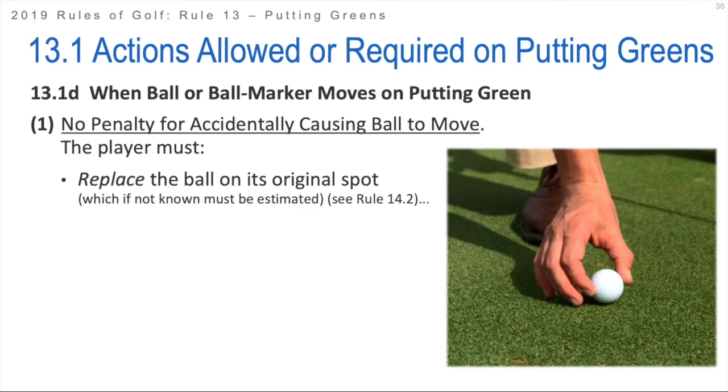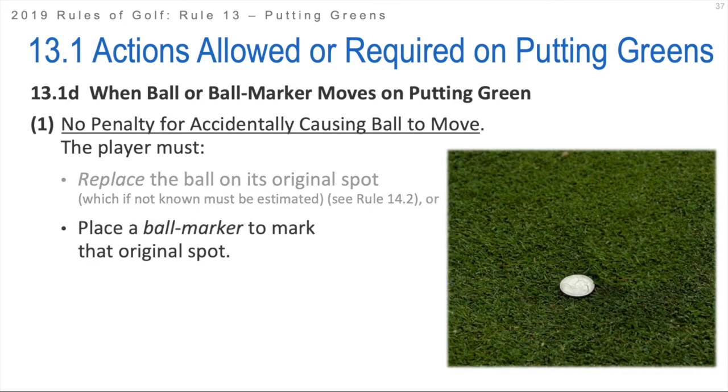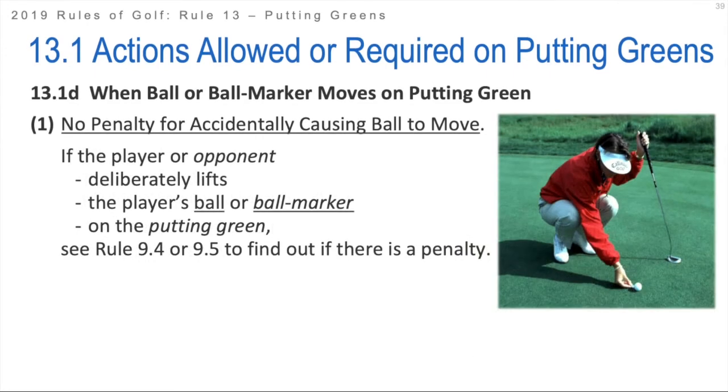The player must replace the ball in its original spot, and if you don't know the exact spot, all they have to do is estimate it - just get as close as you possibly can. So you're either going to replace the ball in its original spot, or you could also place a ball marker to mark that original spot. And again, if you don't know it, you estimate it. If the player or opponent deliberately lifts the player's ball or ball marker on the putting green, you're going to refer to a different rule to find out if there's a penalty. If it's accidental, no problem, no penalty. If it's deliberate, then we have to figure out exactly what the situation is to determine if there is a penalty or not.